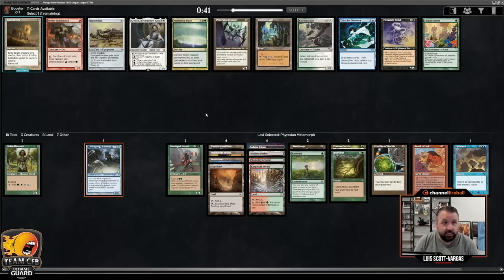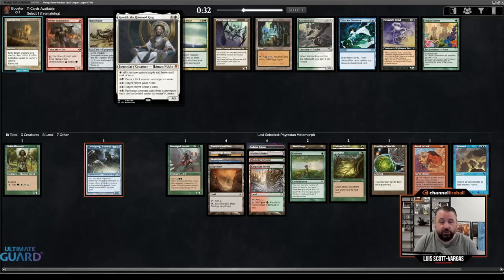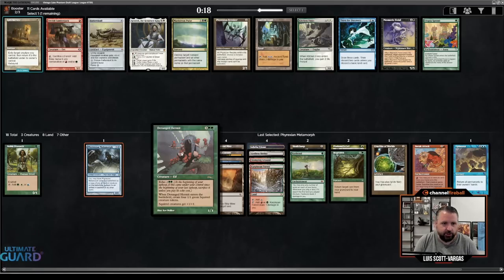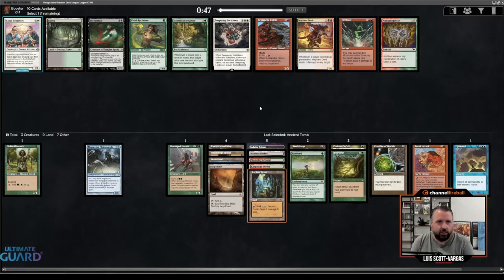Now that I have Skullclamp, I'm a lot more inclined to want Elves — maybe I should have taken Elvish Mystic. But Metamorph and Eladomri's Call is a nice combo. There's also Maelstrom Pulse, which is a fine card. Kenrith, Kitchen Finks — same. I'm interested in Mesmeric Fiend. I don't think I want Ancient Tomb that much, though it's a really powerful card. It's good with Crucible, good with Hermit, actually kind of good with Skullclamp. No, Ancient Tomb is just a busted card — let's just take really high power level cards.